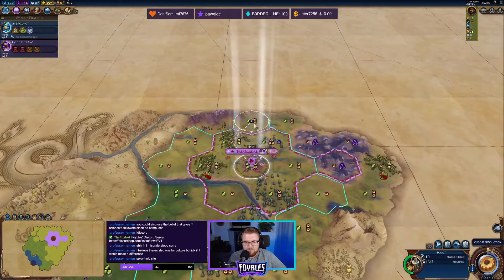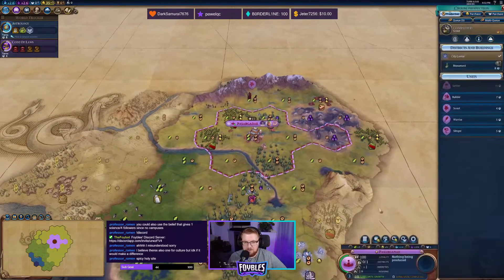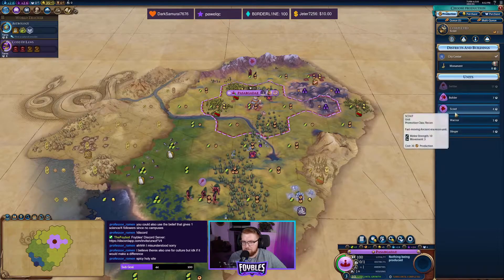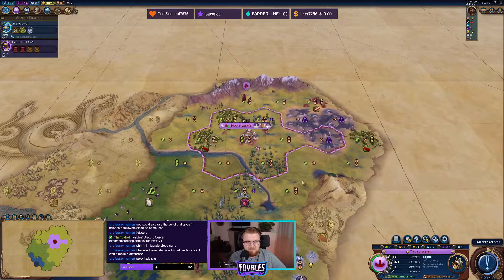I'm going to send this scout north. Wow, those mountains — we're going to be a bit isolated here. I kind of like that. I'm going to double scout here. Astrology's done in seven turns now.